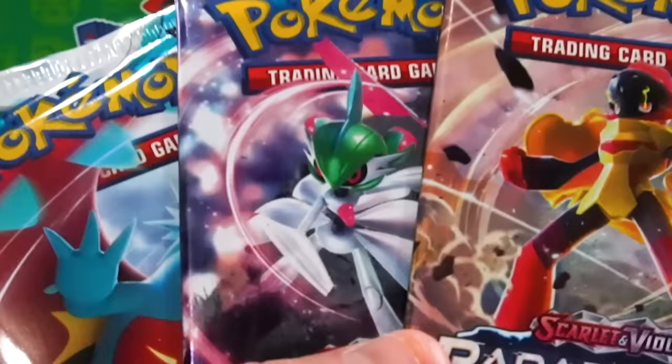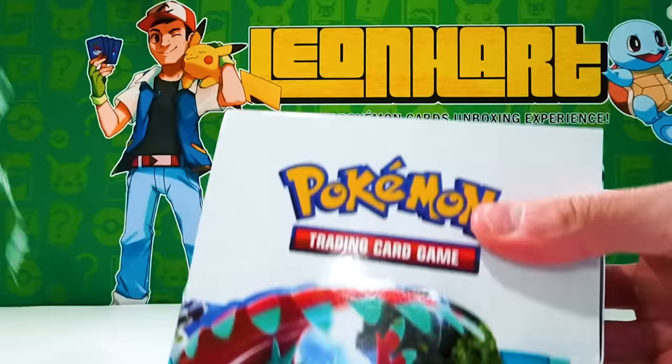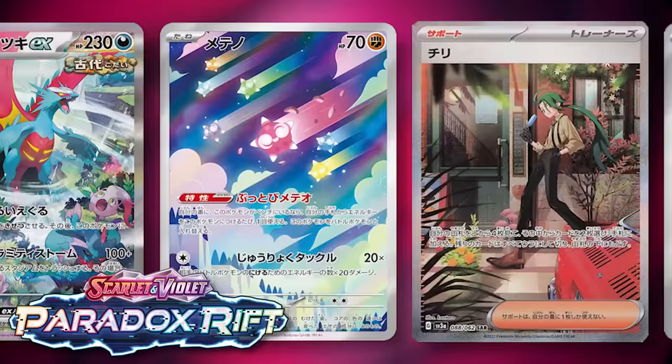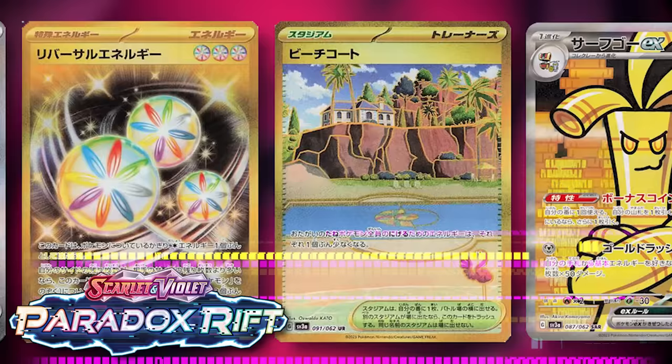We're opening Paradox Rifts with a booster box and display pre-release box opening. You are seeing some of the heavy hitter cards — not just the Golden Garchomp, but that Parasol Lady, Reversal Energy, Beach Court, and of course the Golden Go and Gimme Ghoul.